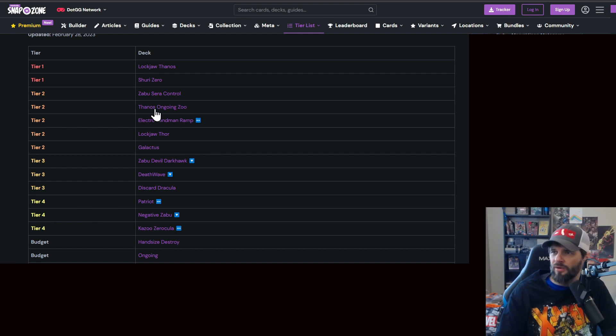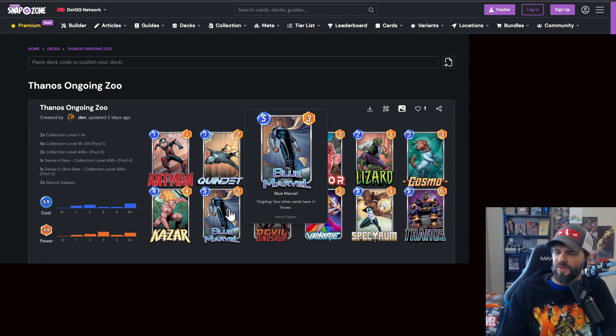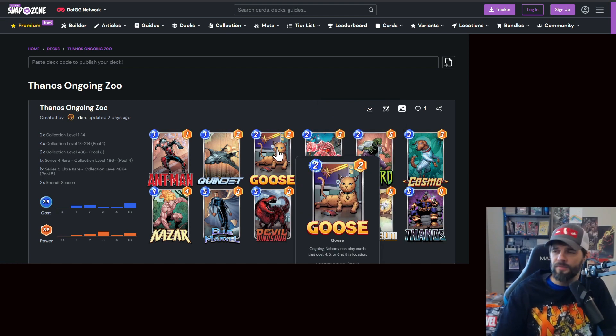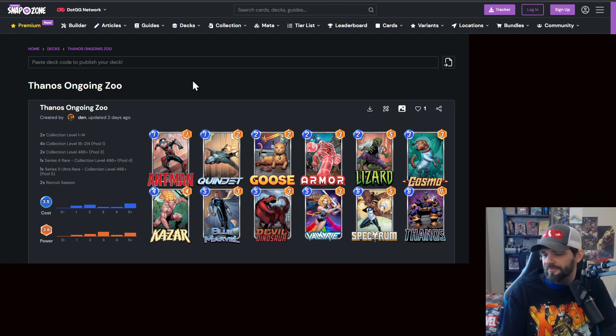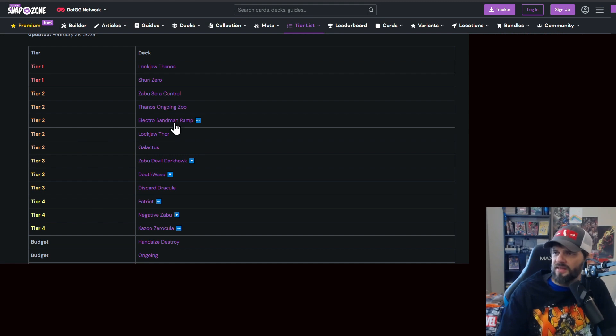Just make sure your curve is sitting right. Thanos Ongoing Zoo is about loading up the board — get those one-cost cards out there. You've got Thanos to help build them up, Blue Marvel for additional points, Valkyrie to set things down to three, Goose to limit who can be played at certain locations, and Bizzaro to build up those ones even more. It's a really solid setup. Cosmo's always a tough bad dog anytime he disrupts anything.